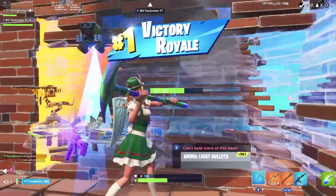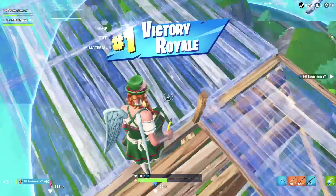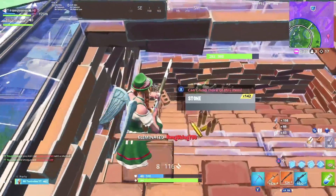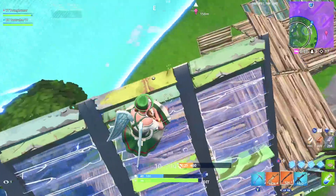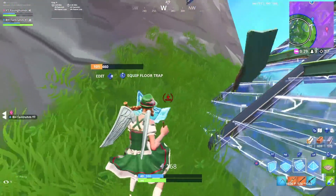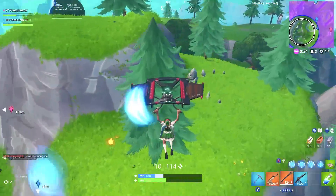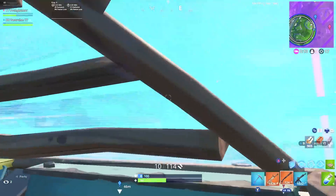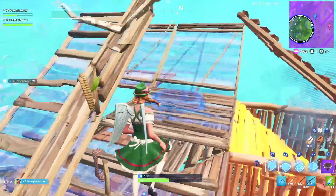Always remember to start every fight from a high ground position — this gives you the best possible outcome in that fight. In public matches, people play slower, but better-than-average players are going to try to ramp up on you every single time. When they're ramping up, it allows you to get a ton of easy damage and potentially get a kill while maintaining high ground. That also saves you from burning through a ton of mats — when both sides burn mats, there are fewer left after the fight. If you'd just started from high ground, it would have been a lot easier. That's my third tip and probably one of the most important tips in this video.